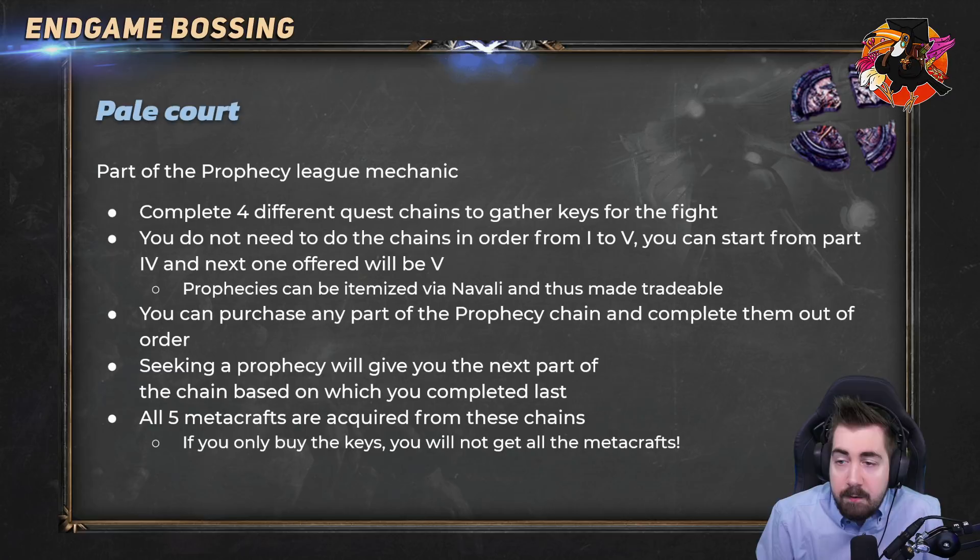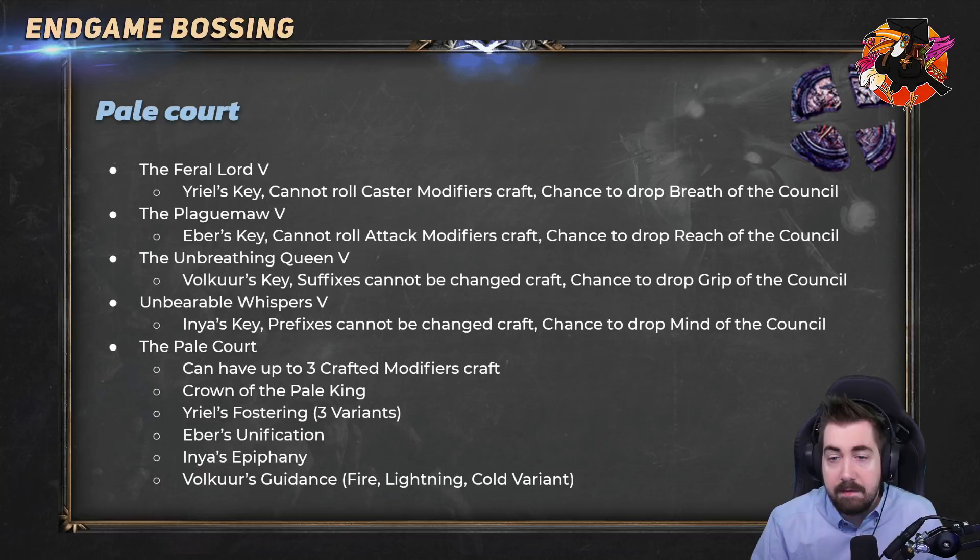If you drop, say, Unbreathing Queen 4, you can put it in, do it, and then talk to Navali — within the next 50 prophecies she'll give you number five. You can also trade these and sell them to other people, and you can purchase any part of the prophecy chains and complete them out of order. Seeking a prophecy will give you the next part of the chain based on what you completed last. All five metacrafts are acquired from these chains — if you only buy the keys you only get Multi-Mod, not the others. The different chains are the Feral Lord, the Plague Maw, the Unbreathing Queen, and Unbearable Whispers.